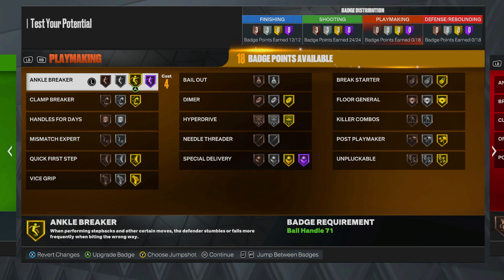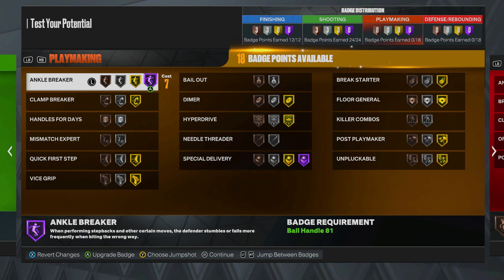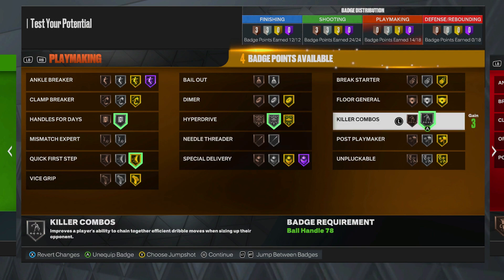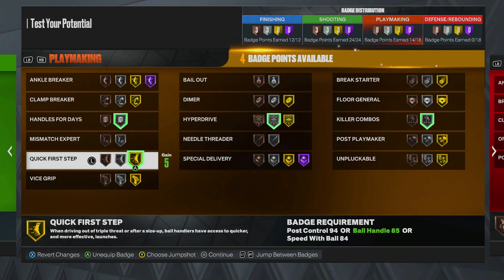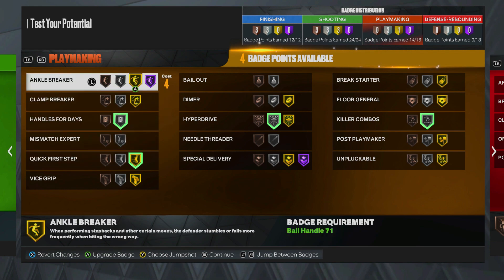Playmaking — you could put on Ankle Breaker, I might put on Ankle Breaker just as an optional thing. Seven points for one badge — that's crazy. Seven points for a Hall of Fame badge, that's crazy. I get it though. And then Killer Combos — I'm pretty sure this is that one badge from last year where you could spam dribble moves and go crazy. But 2K22 is just out of my brain right now.